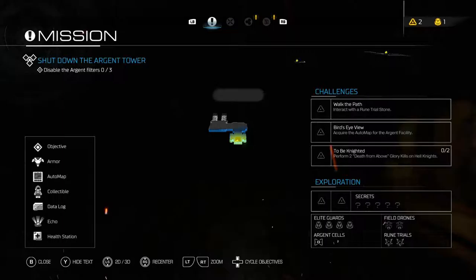In this mission we have to find 5 secrets, 4 elite guards, 2 field drones, 1 argent cell, and complete 2 rune trials. The challenges are: Walk the Path - interact with a rune trial stone; Bird's Eye View - acquire the auto map for the Argent Facility; and To Be Knighted - perform 2 death from above glory kills on hell knights.